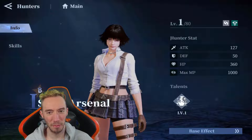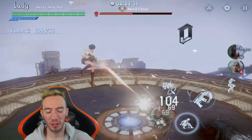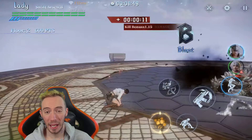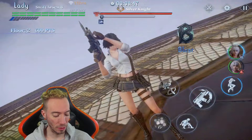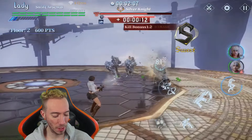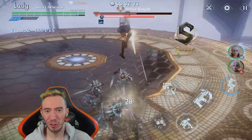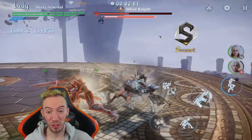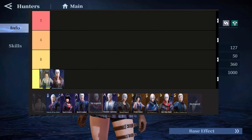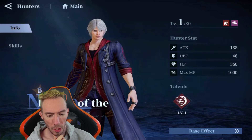The same thing can be said for Swift Arsenal Lady. Same basic idea — she's a starting character, a physical damage dealer, really good for removing quick-hit shields early on. That's it though. Once you get to mid to late game she really becomes power creeped out and there are better versions that do the same thing but also a lot more. She goes along with Dante in the bottom C tier.